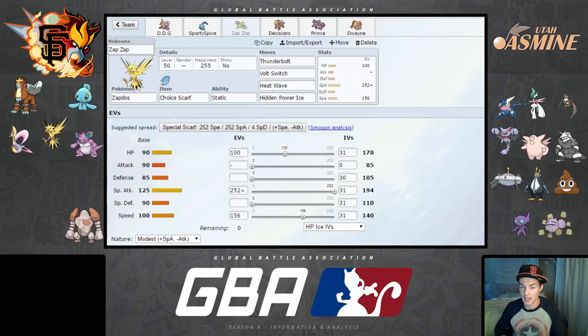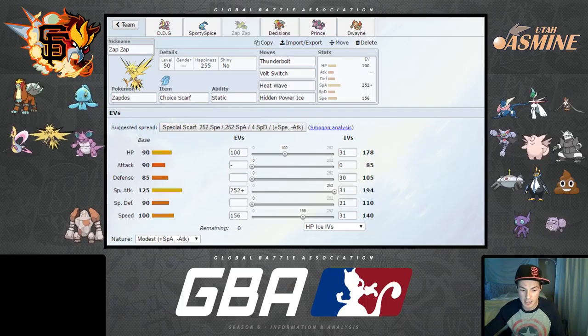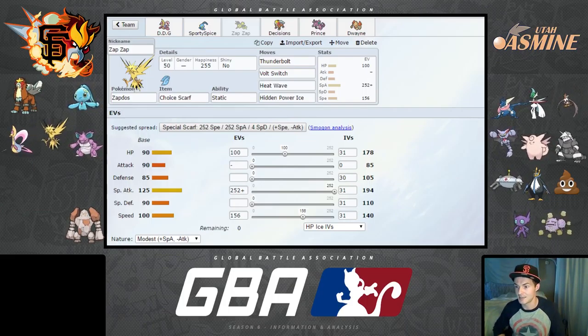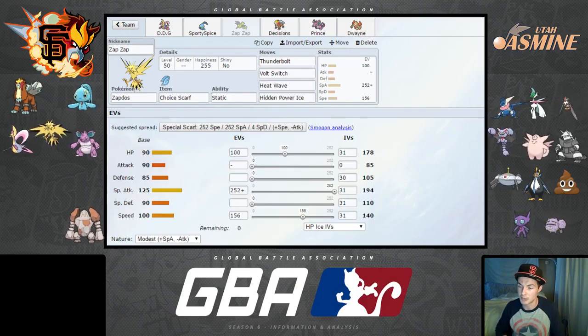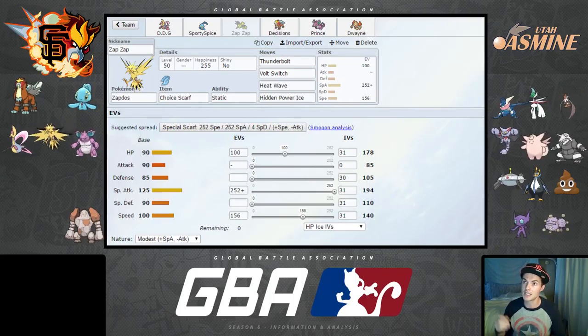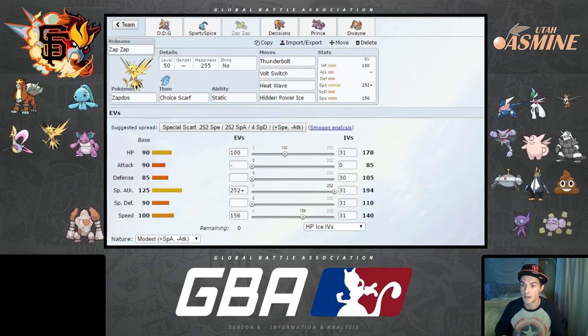Zap Zap is running a Choice Scarf Static set with no Defog this week. The moveset is Thunderbolt, Volt Switch, Heat Wave, and Hidden Power Ice. The investment is 100 HP, 252 Modest Special Attack, and 156 Speed. That speed tier lets me outspeed the entire team barring Choice Scarf Pokémon — the only scarfers that would outspeed me are Greninja, Gliscor, and possibly Staraptor, though I'm fairly confident Staraptor is Choice Band.